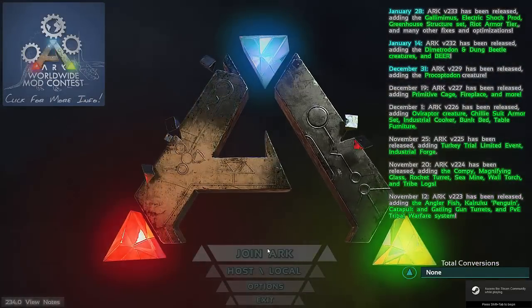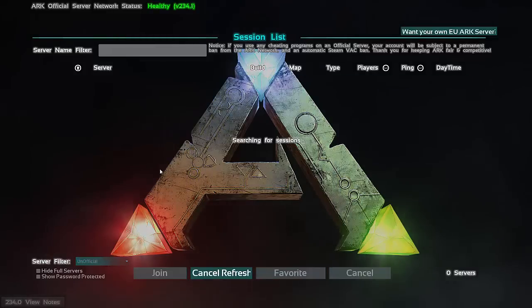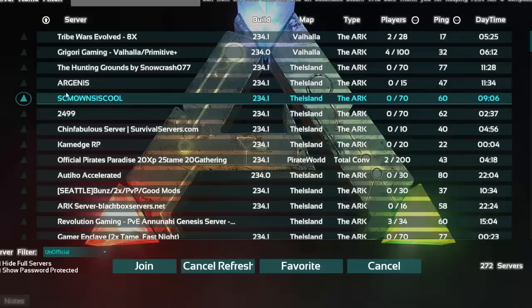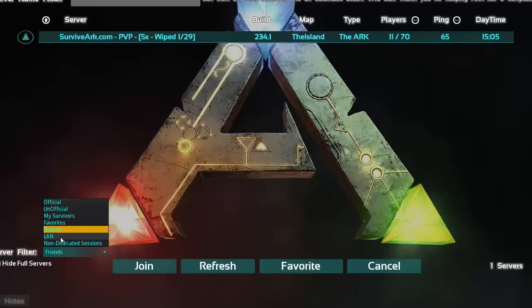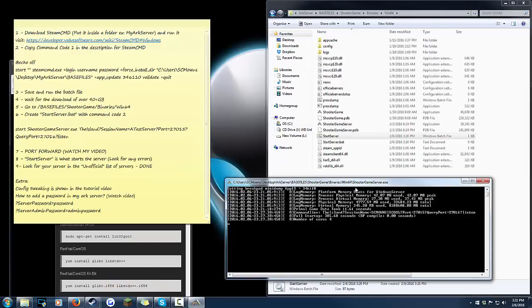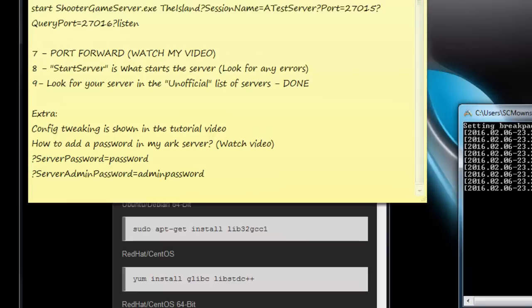Now I'll launch Ark just to show you the server works. As you can see, it's already under my Favorites as 'SCMOwns is cool.' If you go to the Unofficial tab and search for it, it shows up there too. Once you find it, click Favorite so it stays under your Favorites tab and you don't have to search the unofficial list again. Now I'll go over some extras: how to tweak configs, how to add a server password, and how to add an admin password.